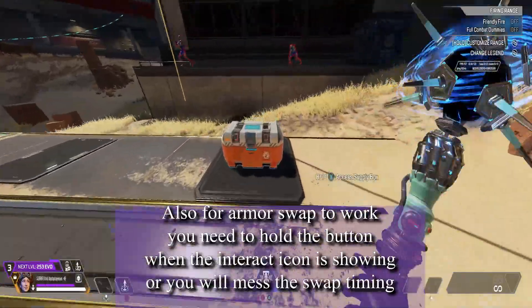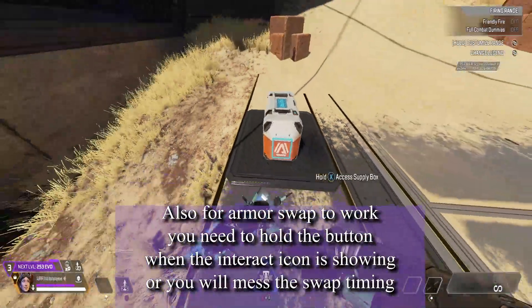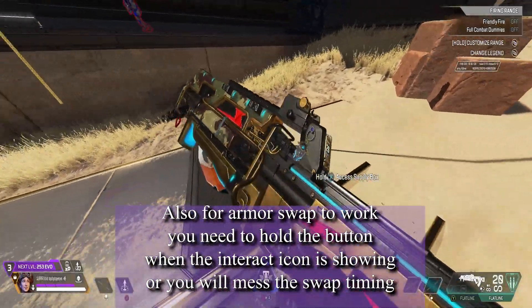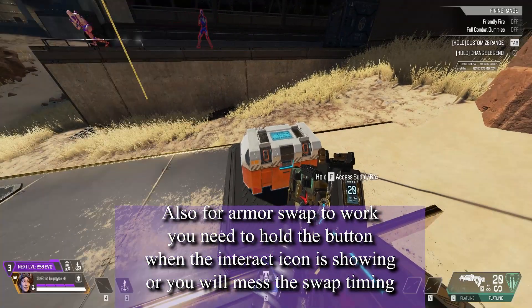Also, for Armor Swap to work, you need to hold the button when the Interact icon is showing or you will mess up the swap timing. For this season, Armor Swap is between Car and Flatline. Yours might be different depending on your resolution.